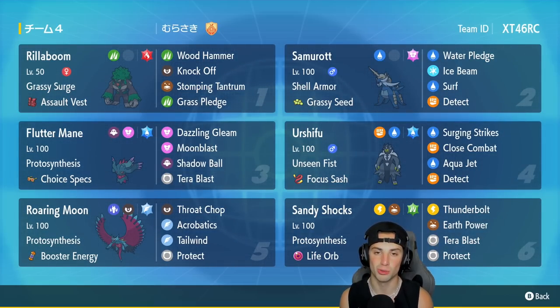Flutter Mane is in our third slot — can't go wrong with Flutter Mane, especially with Choice Specs. It's got Dazzling Gleam, Moonblast, Shadow Ball, and Tera Blast. Water Tera-type Urshifu is in our fourth slot — pretty standard with Unseen Fist, Focus Sash, Detect, Aqua Jet, Close Combat, and Surging Strikes.